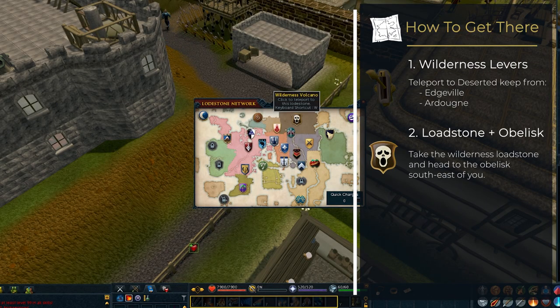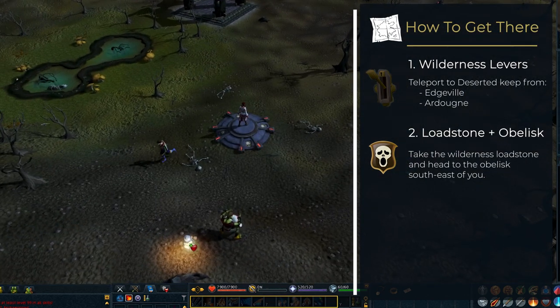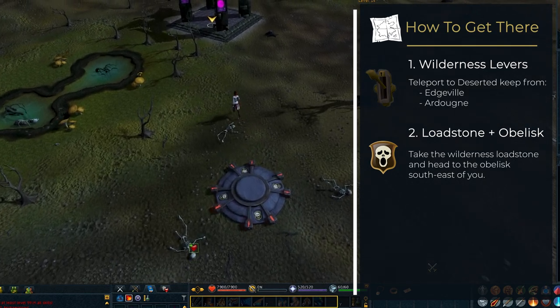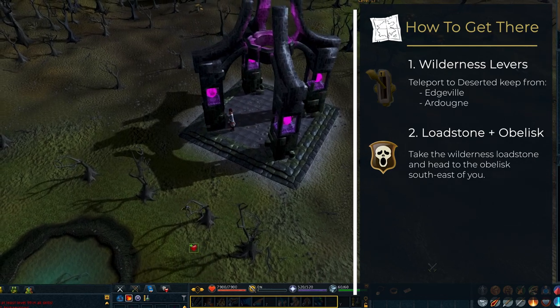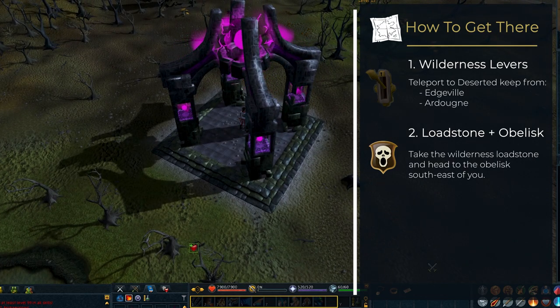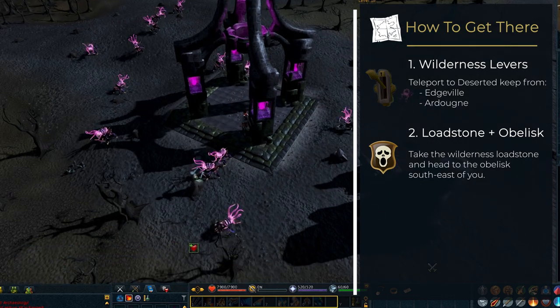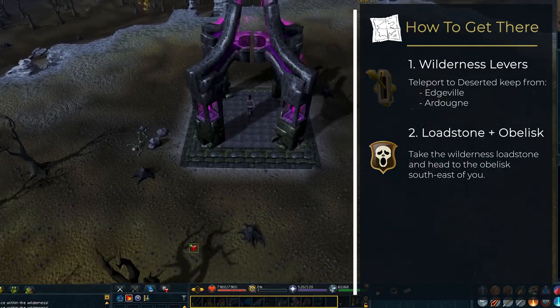You could also teleport yourself to the Wilderness lodestone and then run to the obelisk southeast of you. The obelisk is able to teleport you to one of the others at random, so it may take some time before arriving at the northeastern one — unless, of course, you have completed the Hard Wilderness diary, which will allow you to choose your destination.